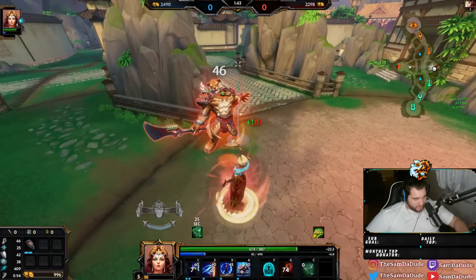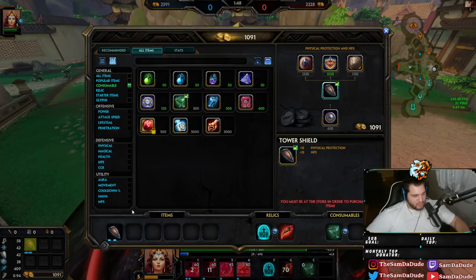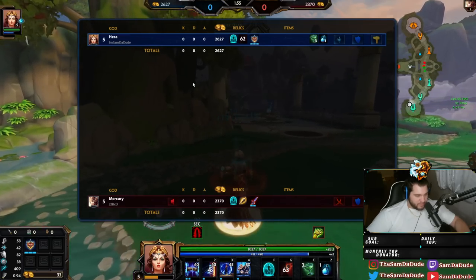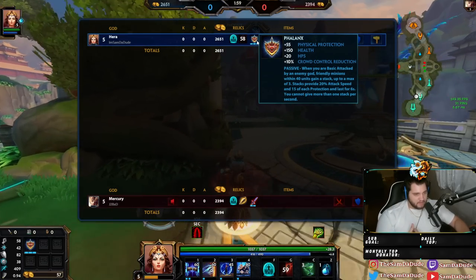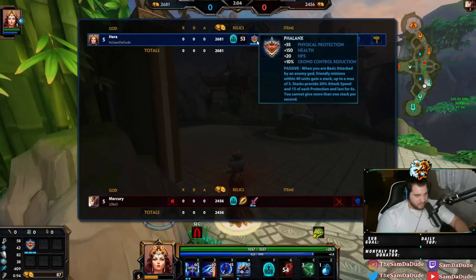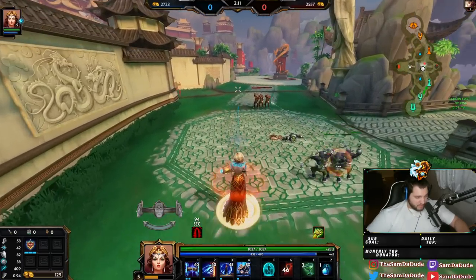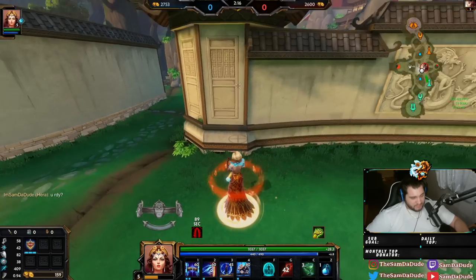I should have gone Book of Thought or Warlock Staff or something, but I just had to show you. This item works by getting hit by basic attacks — basically, Tyrannical Plate Helm was just an aura, but this one is you get punched in the head up to a maximum of three times. Each stack gives you 20% attack speed and 15 of each protection. So you get really tanky and you get a very fast Argy Bargy. You ready? I just want to show you guys, it's insane.